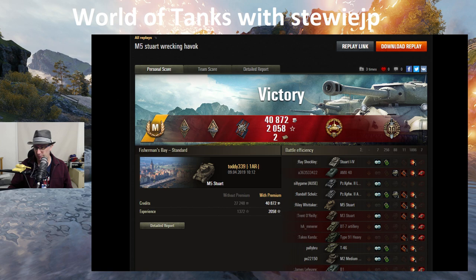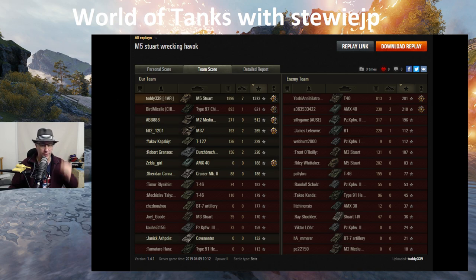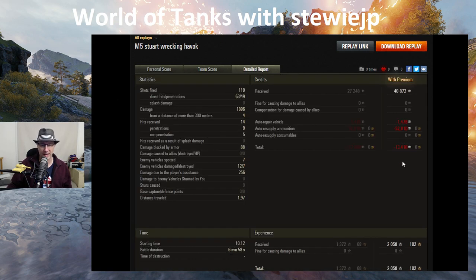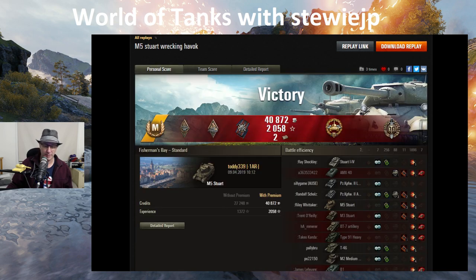Toddy from 1AR clan in the M5 Stuart, the tier four American light tank - an Ace Tanker mastery badge, the Bruiser medal, Arsonist for killing a tank by setting him on fire, Fire for Effect, two bonds, High Caliber, and Top Gun. You can get bonds at tier four - that's fantastic! He topped the score charts with 1819 hit points of damage, seven kills, 1372 base experience. He fired 110 shots, 63 hit, 49 penetrated, 256 assisted damage. Cost him thirteen and a half thousand credits after tax with a premium account in that seven-minute game.